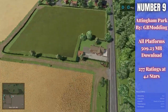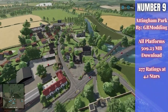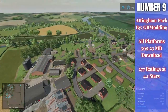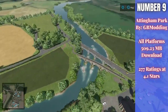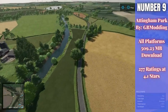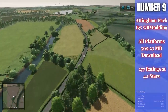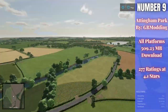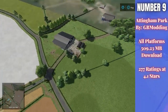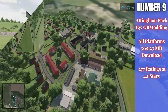For number nine we have Addinham Park, another map this week by GB Modding. What you're seeing on screen is part of my map tour. This thing is 509.23 megabytes — a huge download — but it is extremely well detailed and available for all platforms. It has a 4.1 out of 5 star rating with 277 people having rated it, though it definitely deserves a much higher rating. You can turn off hedge collisions in the store if needed.